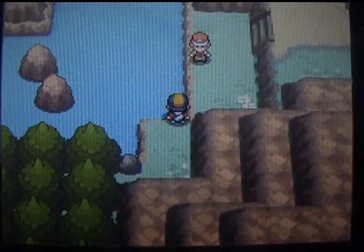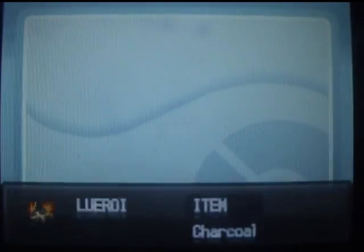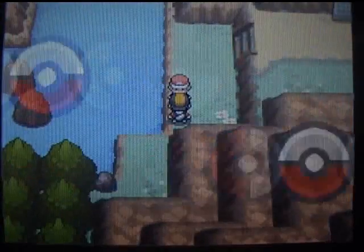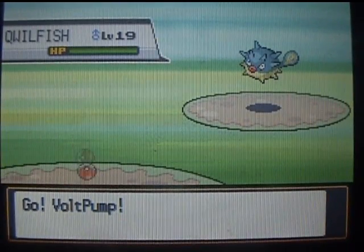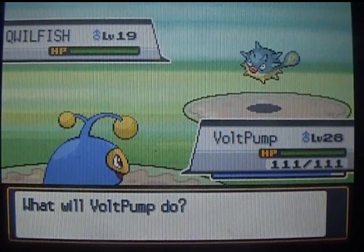Surf over here. I have a water type so let's go with Lanturn. That last battle against Jasmine was pretty cool. Let's battle this guy — he's gonna demonstrate this Pokémon which he just caught. It's a Qwilfish. Awesome — it's a poison/water type if you didn't know.